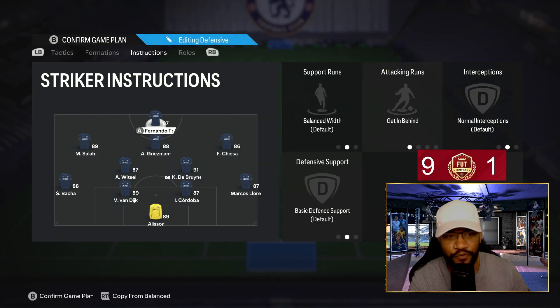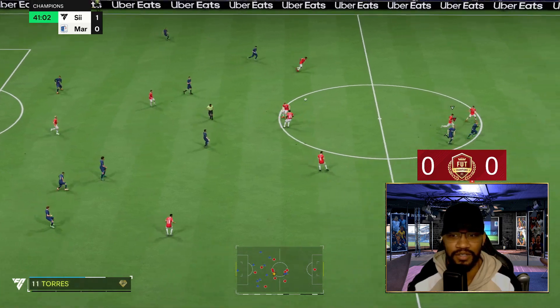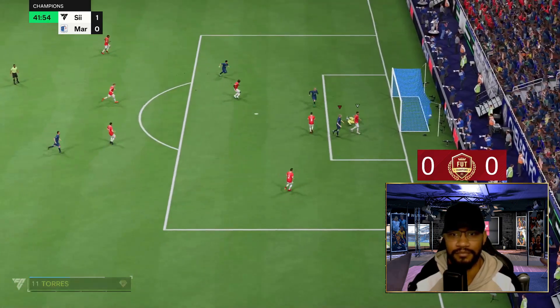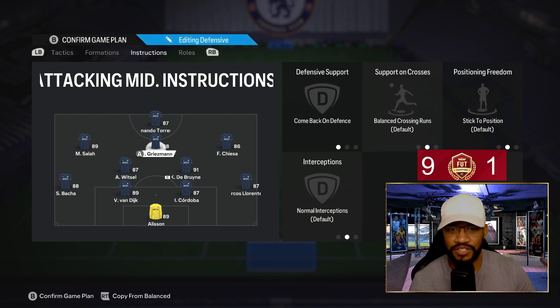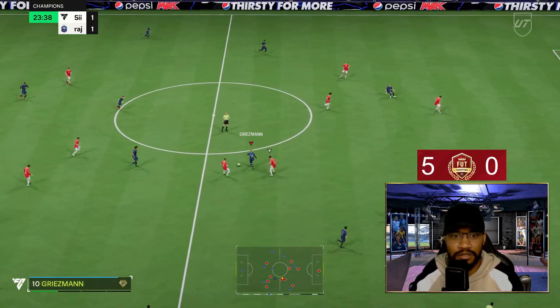Your instructions are as follows — we're going to start from the top and work our way down. Fernando Torres is on getting behind only. From my last video, I said the fewer instructions you have on your players the better, because it gives your tactics more room to take control of the team. So the instructions have to complement the tactics. Fernando Torres is just on getting behind. Your CAM is on come back on defense.